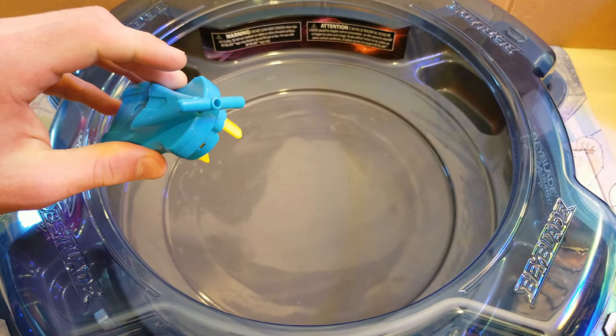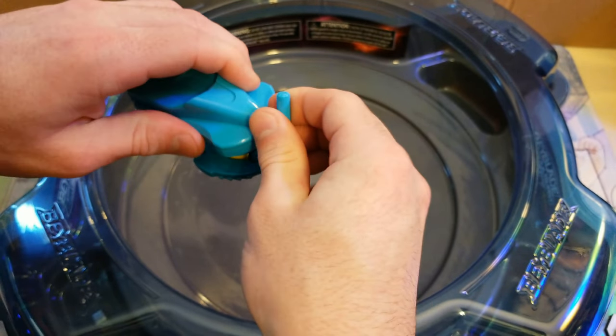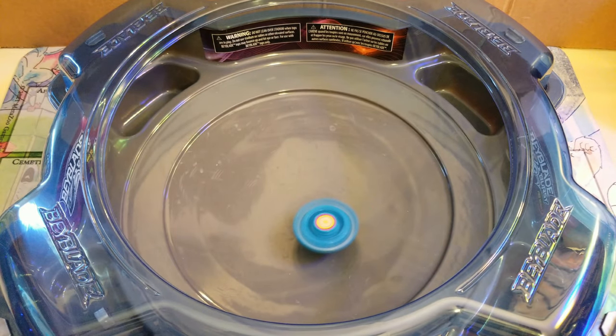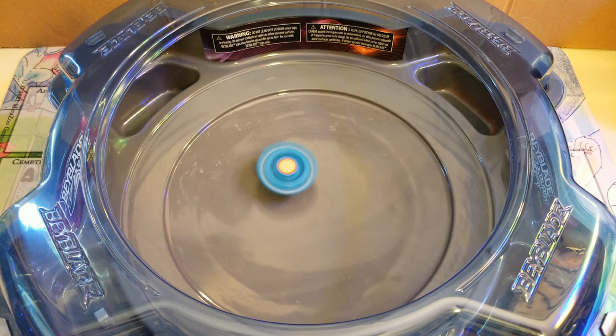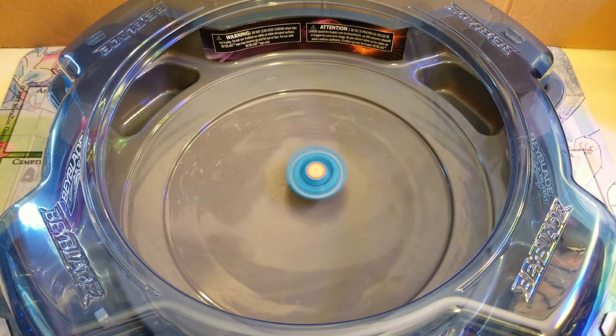This beyblade doesn't come with a launcher, so I'll be using my modded string launcher here. Three, two, one, let it rip! And just like what you'd expect from a defense type, it's just circling the inside of the stadium.